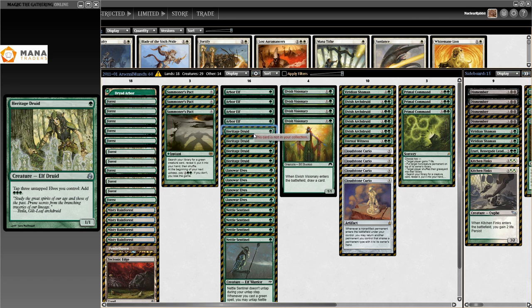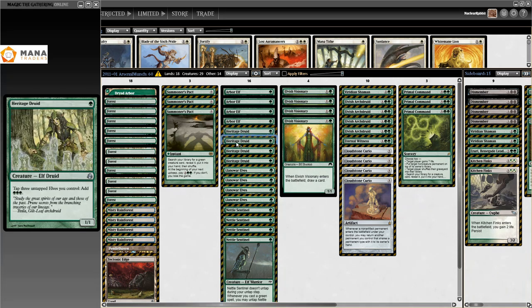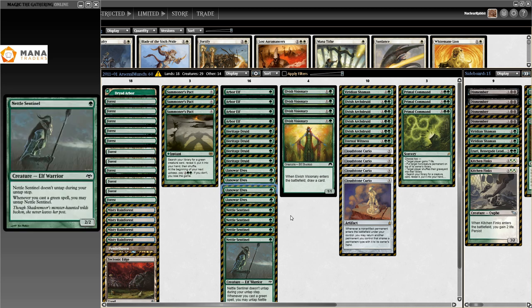With just three untapped elves you can tap for three mana — this card is just insanely busted. Together with Nettle Sentinel, which doesn't untap during your untap step but whenever you cast a green spell you may untap it. So the main thing this deck is trying to do is get a Heritage Druid and Nettle Sentinel out, tap them for mana along with one or two other elves, and whenever you play a green creature you get to untap your elves.